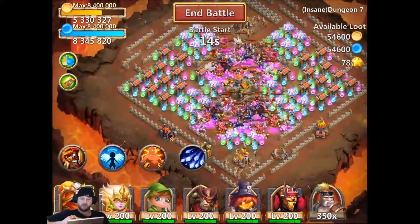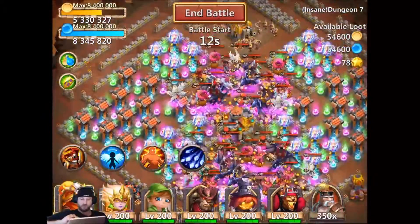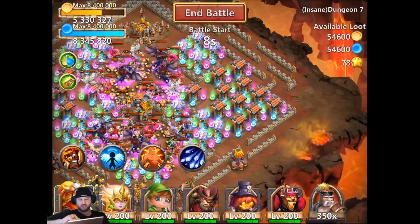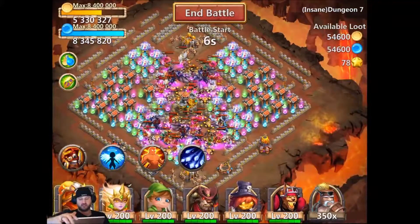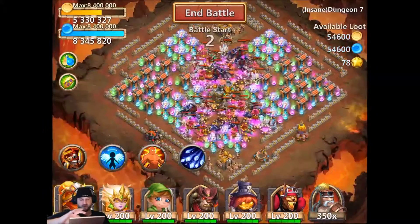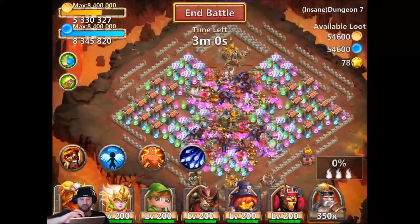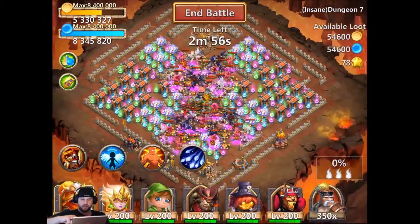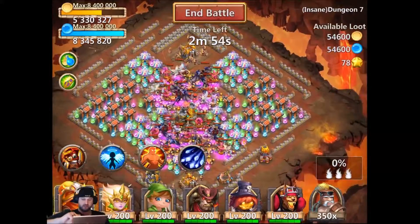I've seen some people drop from the bottom — actually, I would think most did. But I like the right side because there's less stun towers. The problem there is you can be overwhelmed by the heroes. You could end up being overwhelmed by all those heroes. So let's just give it a shot.